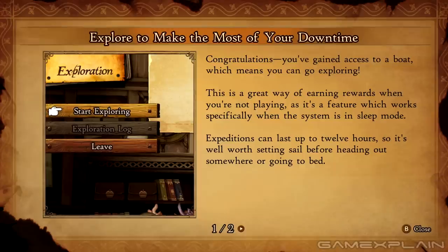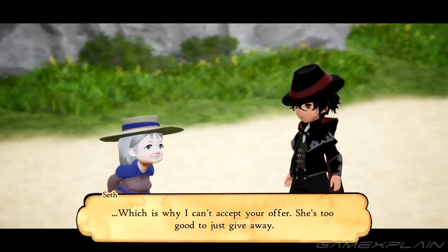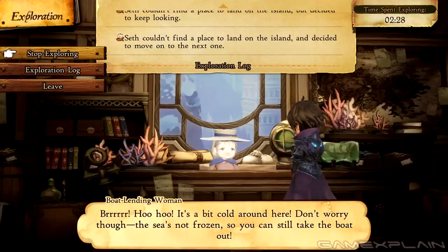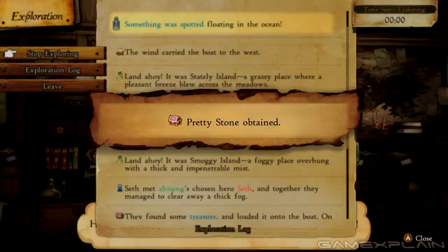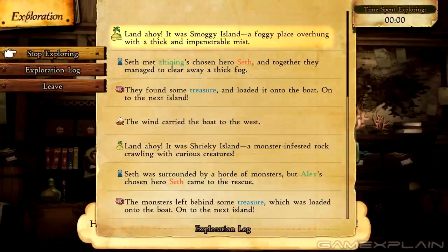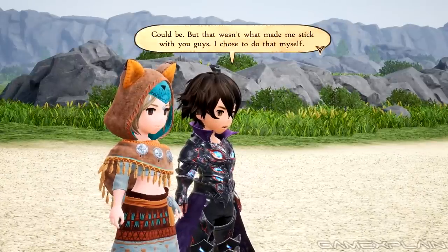My favorite new feature hands down is the introduction of the ship exploration mode, an evolution of a mechanic from the previous game. For a busy gal like me, this new exploration mode is an absolute godsend. By visiting a little old lady in town I could put in a request to have my pirate hero Seth go off and explore the high seas whenever my Nintendo Switch was in sleep mode. I love that when I picked the game up after having slept or worked for 8 hours straight, I was immediately showered with all sorts of gifts like money, stat-boosting items, and orbs that allowed my characters to quickly gain more job experience. It's a wonderful system that took the edge off level grinding and made me feel like my time was valued.